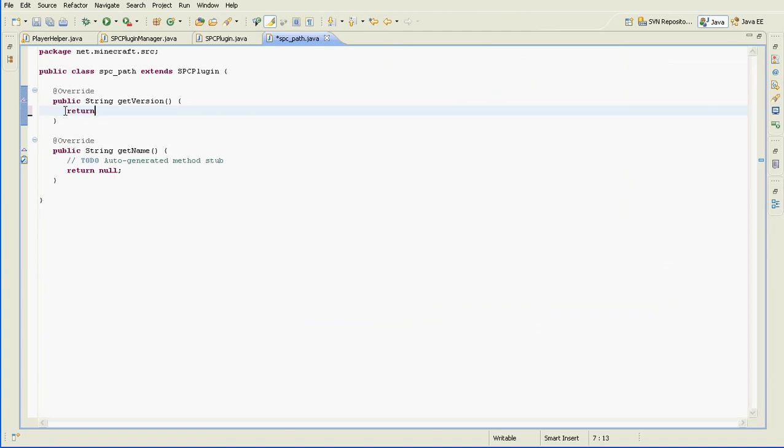We'll just set the version number — 0.1 or something, it doesn't really matter, it's just for personal reference. And we'll call it Path Maker — Tunneler. That's good enough.